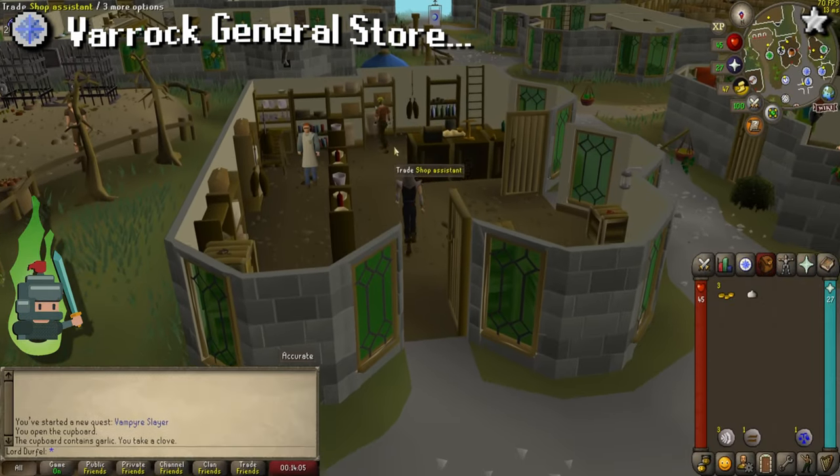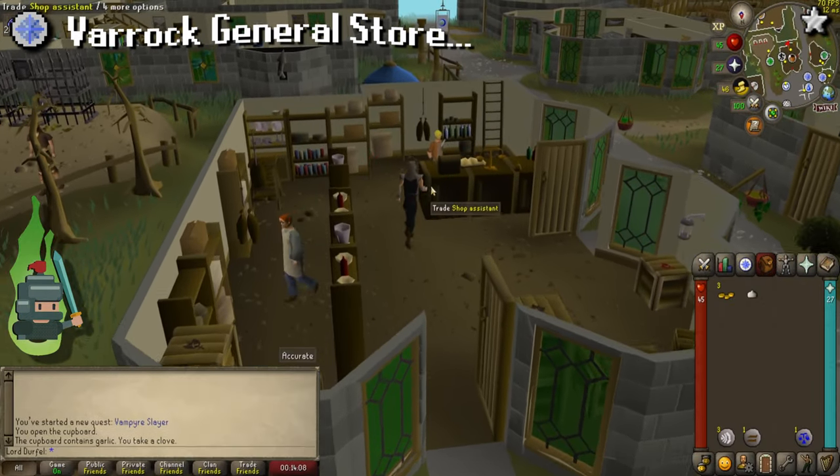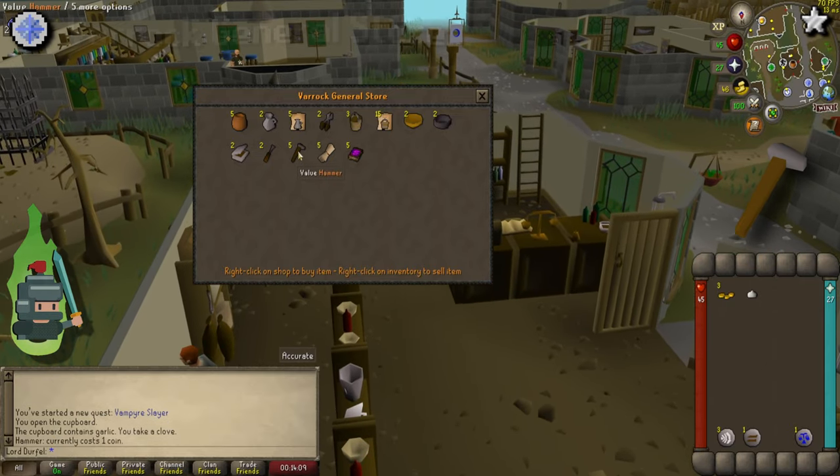In the following narrative he will give you a stake. We now only need one thing before we can kill the vampire, and that is a hammer. Head north from the inn and buy a hammer from the general store for one GP. At this point we now need to prep for the coming fight.